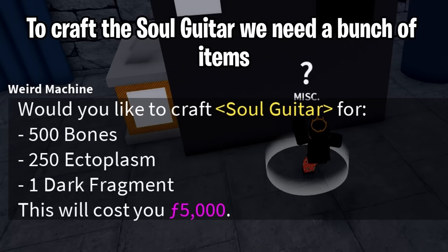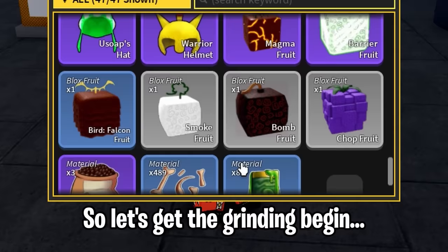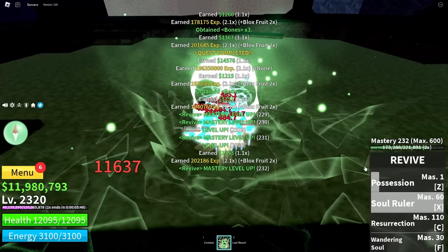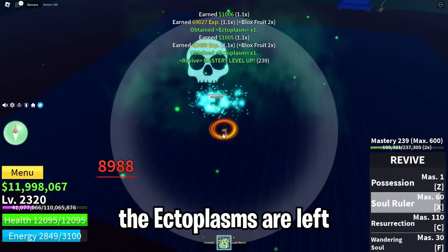To craft the Soul Guitar we need a bunch of items. Right now we have 489 bones and 88 ectoplasm, so let the grinding begin. Let's farm the remaining bones — there we go, we got 500 bones. The ectoplasms are left; this will take a while so I'll do it off screen.